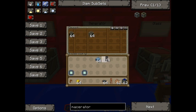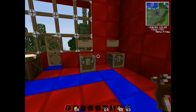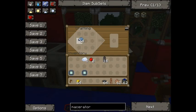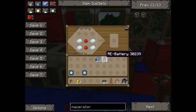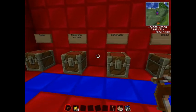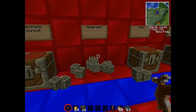First you're going to need re-batteries — I'll show you those here, along with the bat box which comes later. For a re-battery you need four tin, two redstone, and one copper cable. Simply put tin there, redstone there, and copper cable on top — that makes one re-battery, and we only need one for the generator.